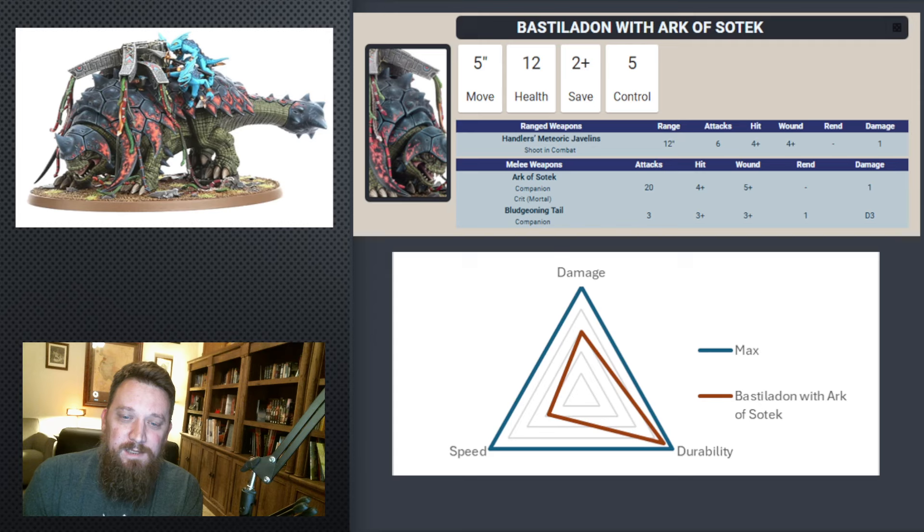Along with the Arc of Sotek, the Bastildon's durability is quite high because of its 2-up save, making it fairly efficient wound-wise versus Rend — not necessarily versus Mortal Wounds. Its damage isn't terrible because it has a really good Rampage as well, mostly just throwing a lot of dice. But that Rampage is probably going to do the most damage. Speed is terrible, but great on durability.